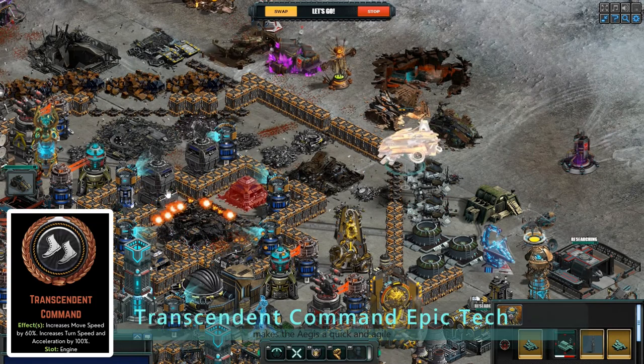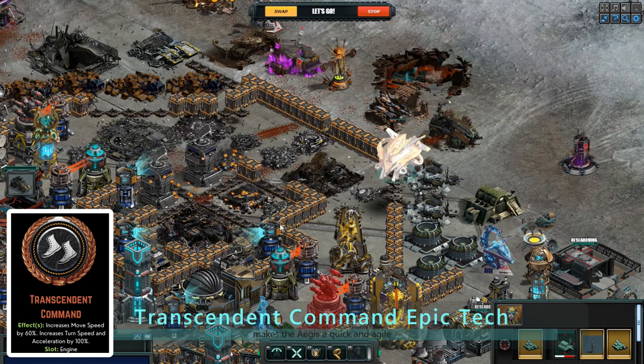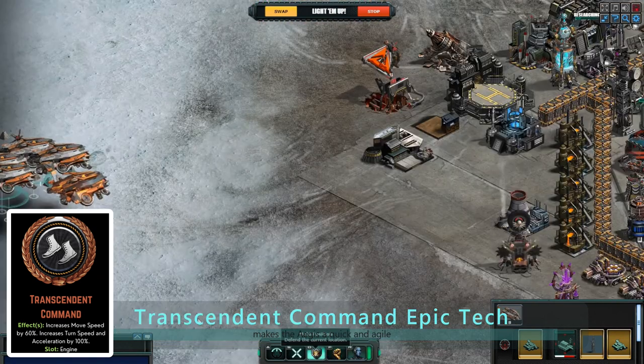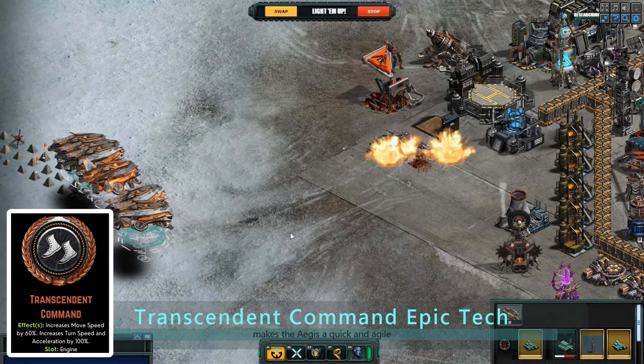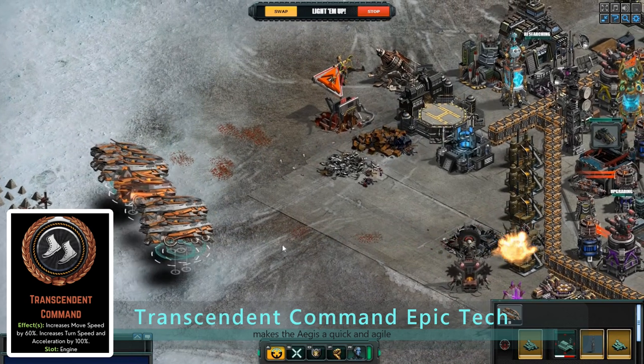Equipped with the Transcendent Command Epic Tech, the Aegis gains a 60% movement speed increase, 100% acceleration increase, and 100% turning increase. This makes the Aegis a quick and agile aircraft that can outmaneuver enemy attacks and launch devastating assaults.